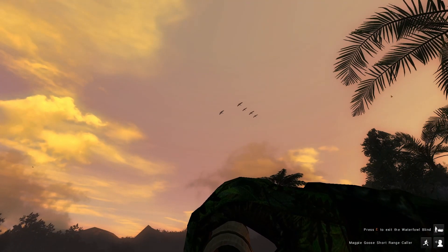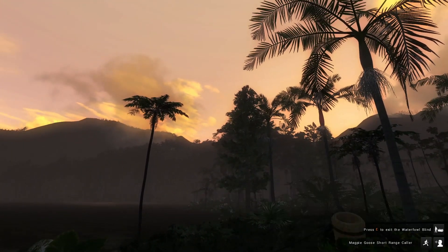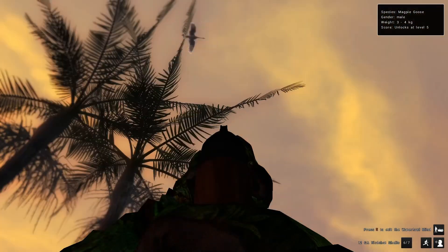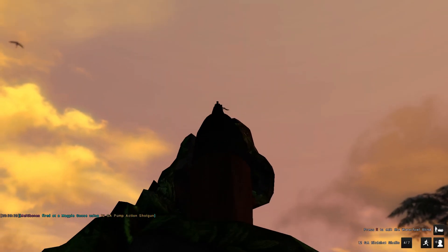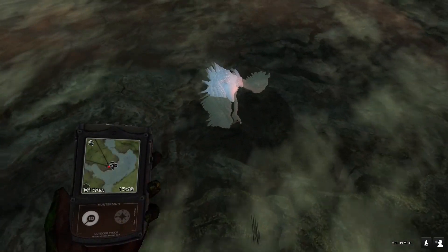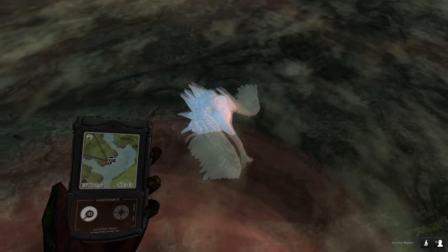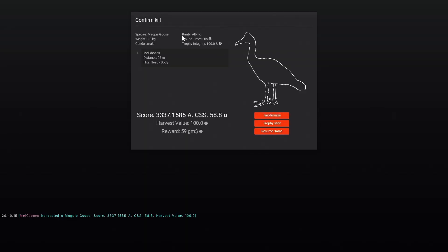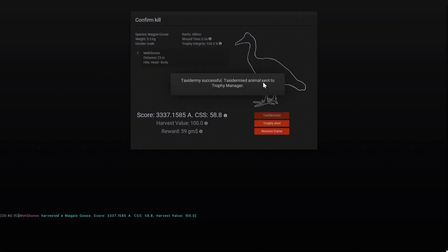I then spent the next several real-life hours sat at this goose setup waiting and hoping that the albino would actually come back. Finally, as it was just getting to last light, I thought I saw a much paler-looking individual goose in the flock, and sure enough as it came over the top of my head I identified it as definitely being that albino male and managed to take him out of the air — which actually makes it a lot cooler than just sniping it from a distance with the 17 HMR.